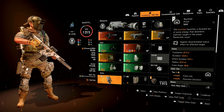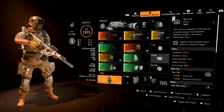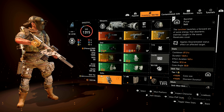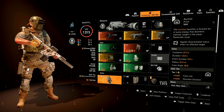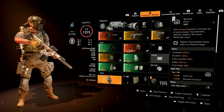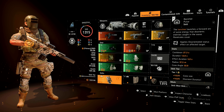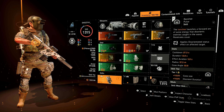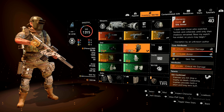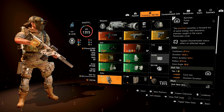For the sidearm, I just run the Gunner class pistol. For skills, I use the Banshee Pulse — it applies a Disoriented status effect on targets, which basically confuses them and puts them in a dazed or stunned state so they don't move. It's pretty nice. And since we're running the Memento, it always gives us that skill tier buff so our skills are buffed.